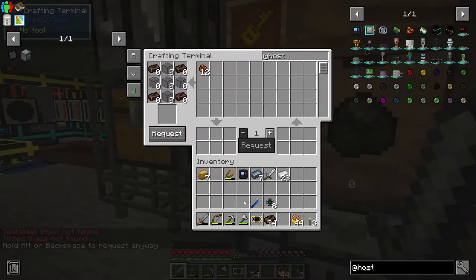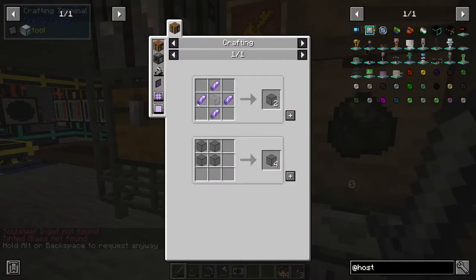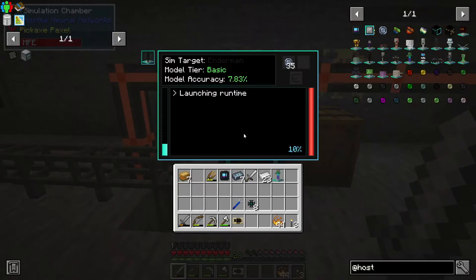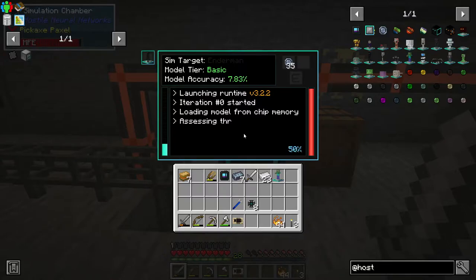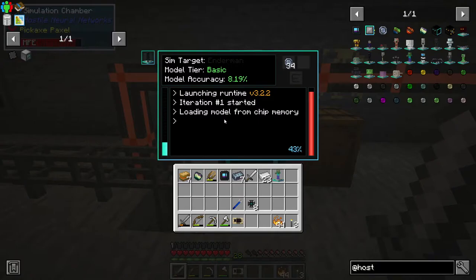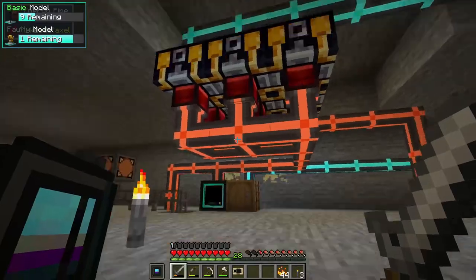We want to make these from hostile mobs. The tinted glass is also needed - that's what the amethyst is for. You get 12 in a pop but you use them up quite fast. This is what it does: it runs a simulation at this speed, model accuracy 7.83%. When this gets to 100, the module accuracy will go up. It does a text version of the fight, end of prediction. Every time it does it, it gets a little better at predicting what a fight with an enderman would be like.